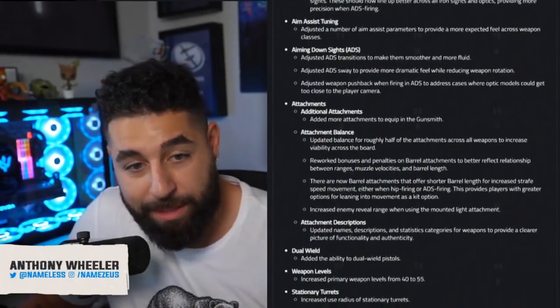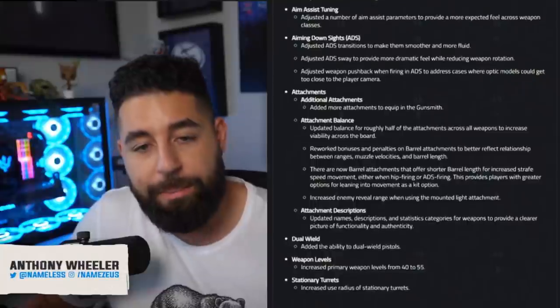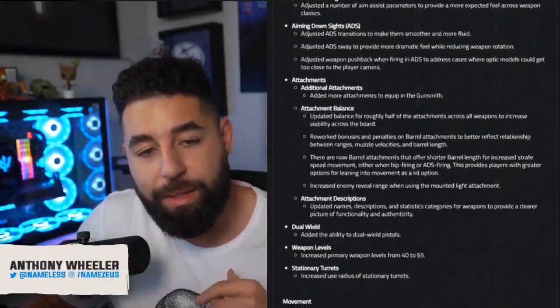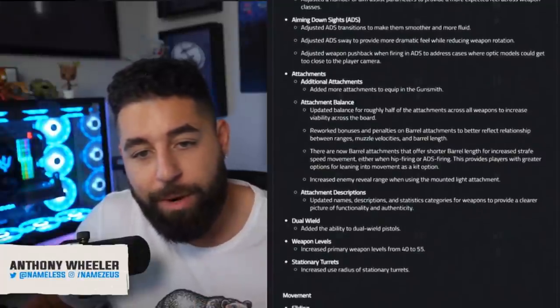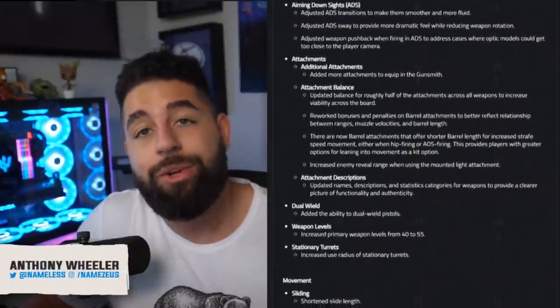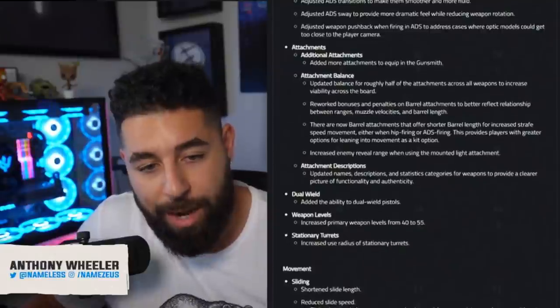For attachments, they added additional attachments and balanced roughly half of the attachments across all weapons to increase viability across the board. They reworked bonuses and penalties on barrel attachments, so the statistics on attachments will change. The class you were using in the beta will likely not be the class you'll use when the game drops.